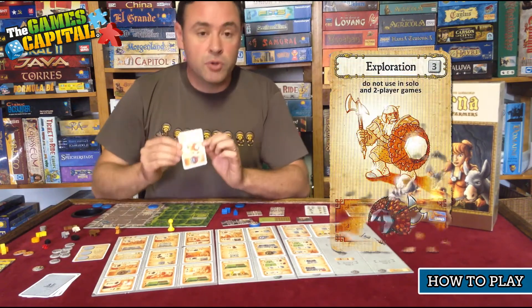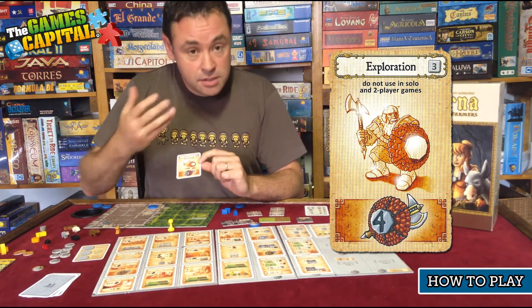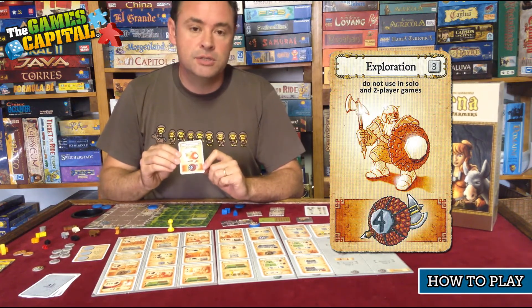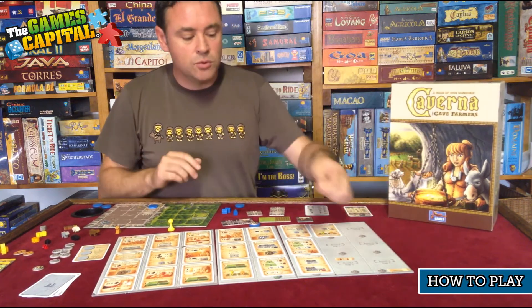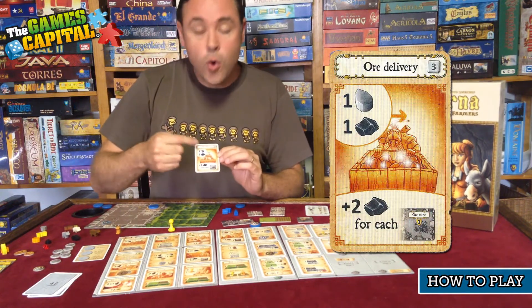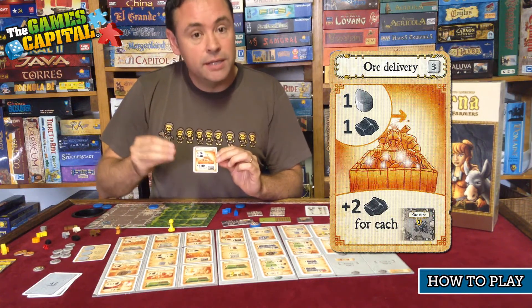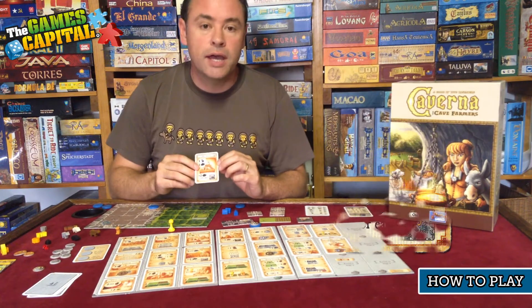The next action is Exploration, which is all about going on expeditions. It's a single action but you get to go on four different expeditions, bringing back four different items from the expedition loot list. Ore Delivery is the next action: ore and stone will accumulate on this space, so you take whatever is there, and you also get an additional two ore for every ore mine you have in your cave system.